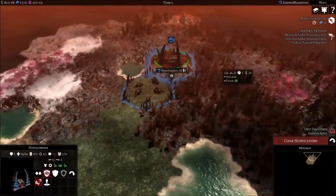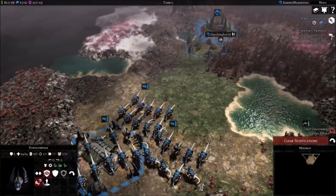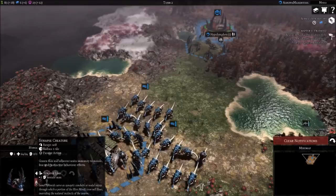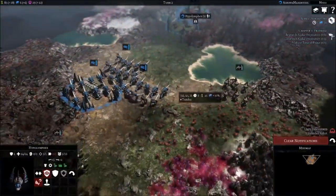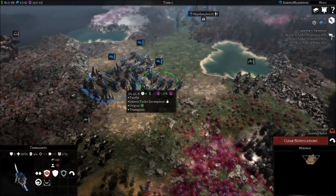Let's go back to the Hypoflomex. This is a Synapse creature - it grants adjacent allies immunity to morale, fear, and instinctive behavior effects. This is a Hive Mind ability. So even if we're pretty far from base, we can give that boost and they can stray away a little bit and it'll still work out. It's still going to work out pretty well.